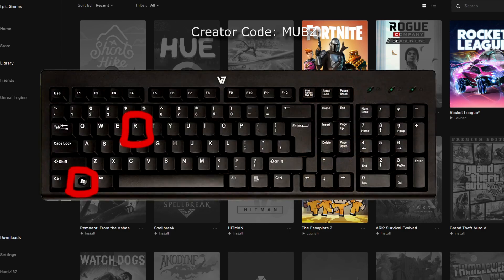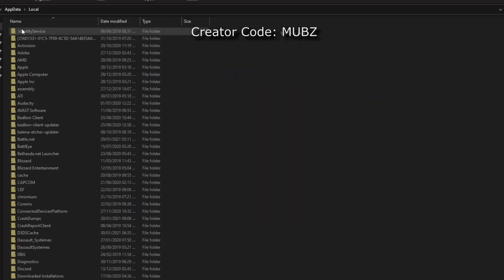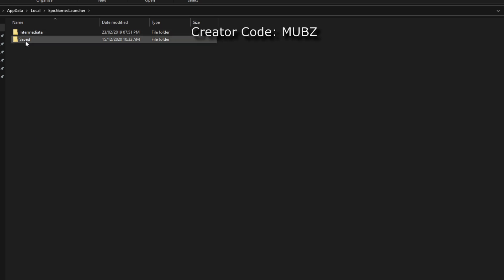To do this, press the Windows key and the R key. This will bring up the run command. In here, write %appdata%. Go back one folder and head into Local. This will bring up files for all installed software on your PC. Look for Epic Games Launcher, then head inside the Saved folder, followed by Config, and then Windows.